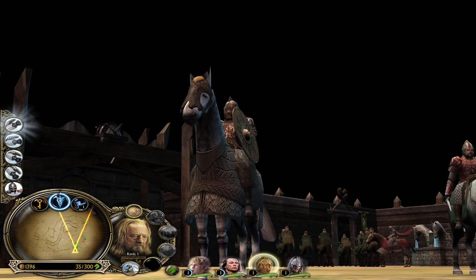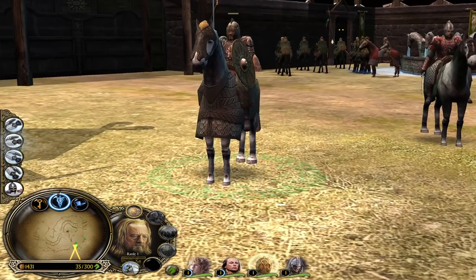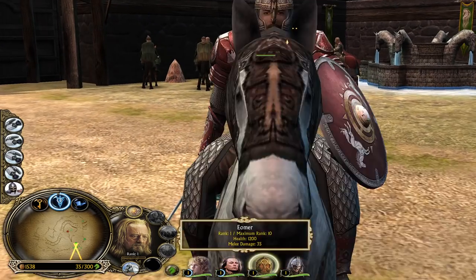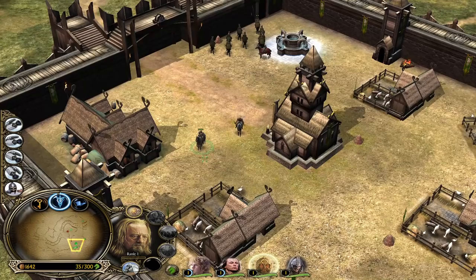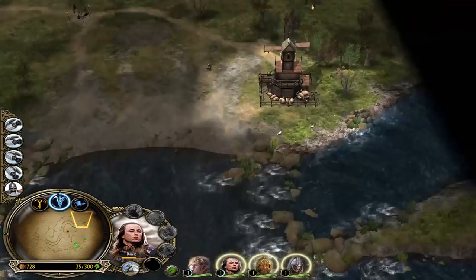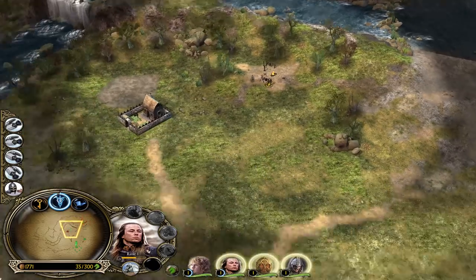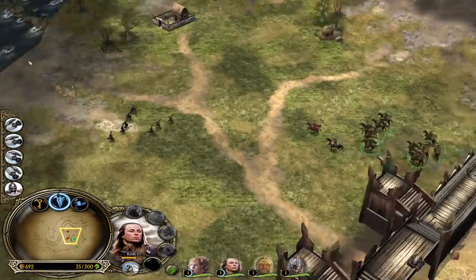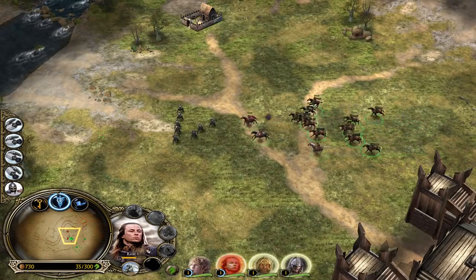Look at Theoden's textures - look at Eomer's textures, that looks dope! Let me know in the comment section below what you think about the graphics and the Shadow and Flame mod. This guy is trying to kill our farm - right out and meet them! Then we can actually start making more units like archers, and get upgrades on our units to make them stronger.